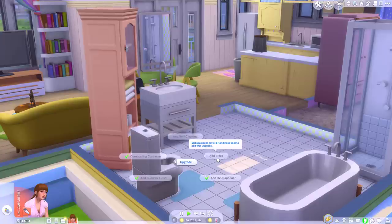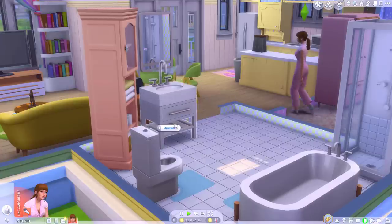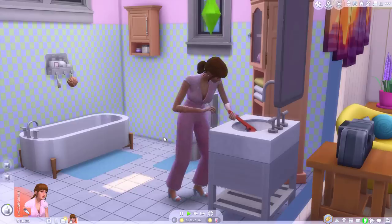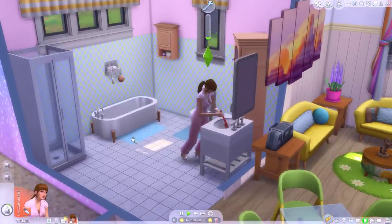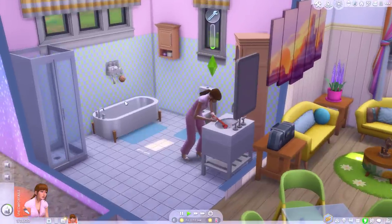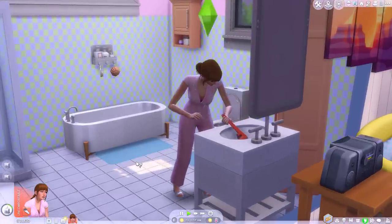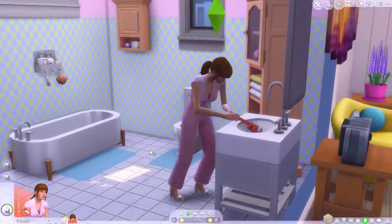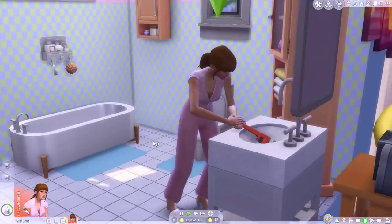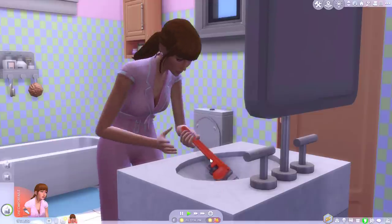Level four handiness skill to add a bidet! I think we have done everything we can on the toilet - now we will do the sink, all three upgrades. I quite like that all of the upgrade options are relevant to the rooms they'd be in. Right now all of my work is going to take place in the bathroom. Further down the line when we unlock the ability to upgrade appliances, they're all kitchen appliances as well. So it's like you can slowly upgrade your entire house room by room - there's something about that I quite like. It reminds me of one of those house flipper shows.